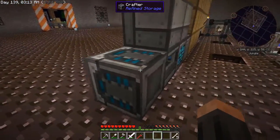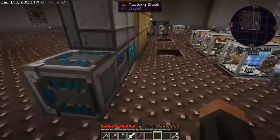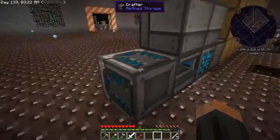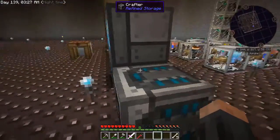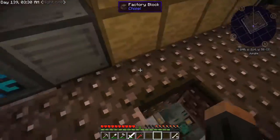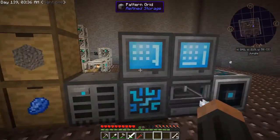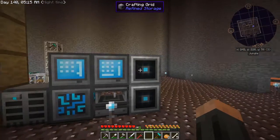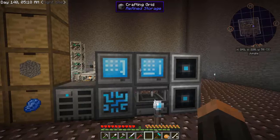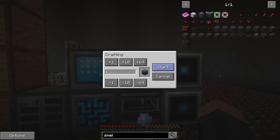Simple as that. Apparently I can point this end into a machine to have it put the recipe in the machine. So that's what I'm going to do next — I'm going to tell this how to make an alloy smelter. After minutes and minutes of painstaking work, I have managed to come up with the recipe for an alloy smelter, which I shall now tell it to make.